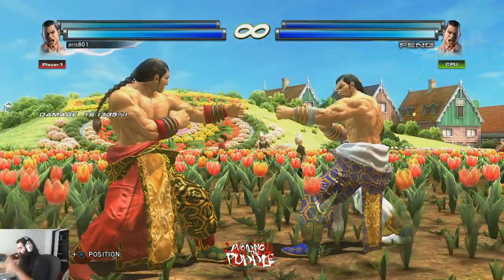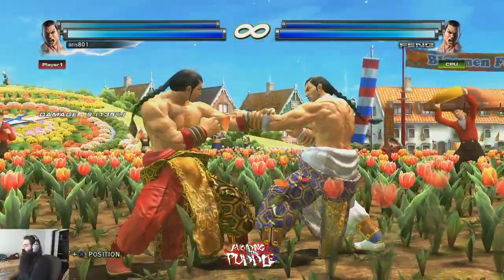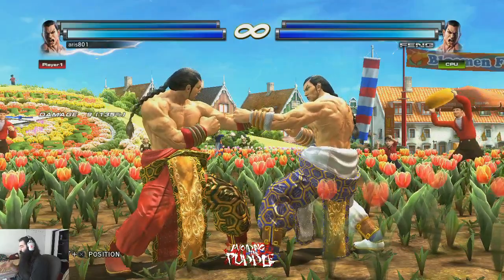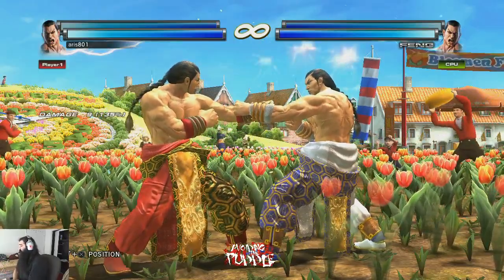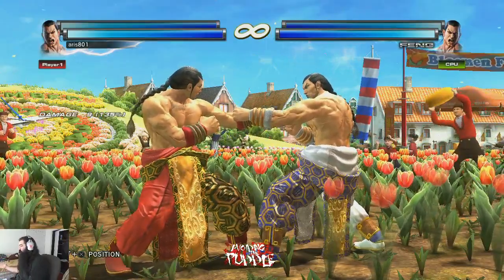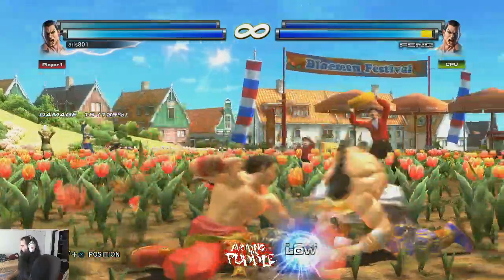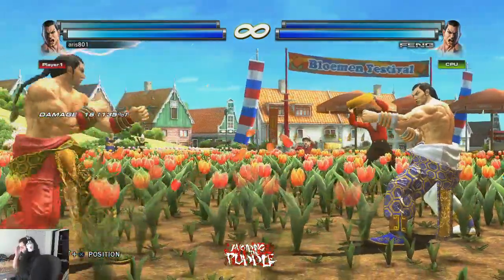This applies to any unseeable low — for Feng you have down 2, down 4, any of his unseeable lows. In my opinion, a seeable low is approximately 21 frames or more, and a good player will usually see it. 20 frames and under is generally unseeable. It gets foggy in the middle — a weaker player might miss a 21-frame low, but a sharp player might occasionally see a 19 or 20-frame low. The point is: if you have an unseeable low, it's your fault if it gets blocked.